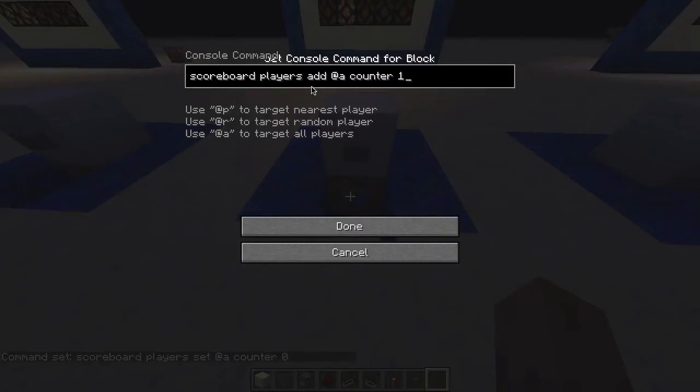Now if we come back over here to where we were sending the commands, we're again using the scoreboard command. This time we're saying players set at-a counter 0, and that just means the at-a is targeting all players, so it's setting the counter on all players to 0. If we come over here, it's very similar — instead of setting, we're adding to the counter and we're adding 1 to it.